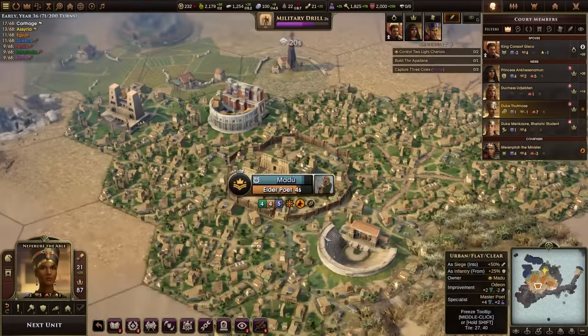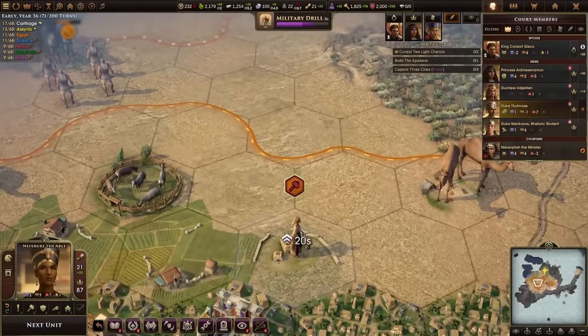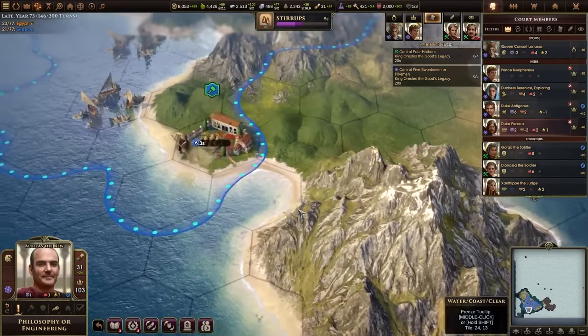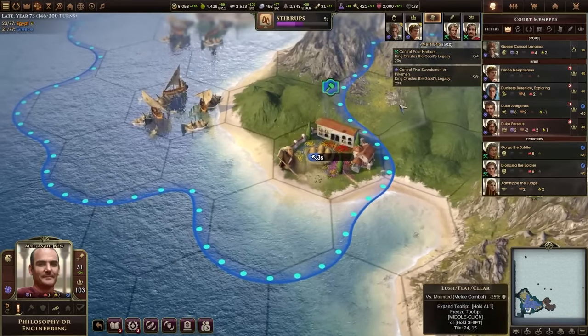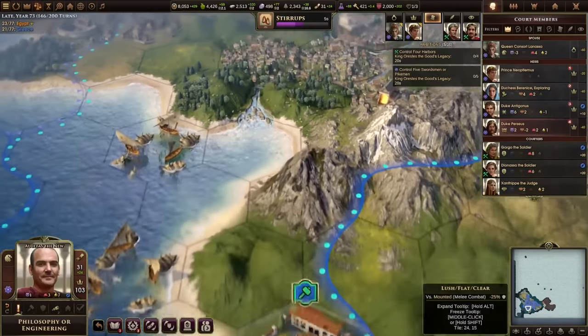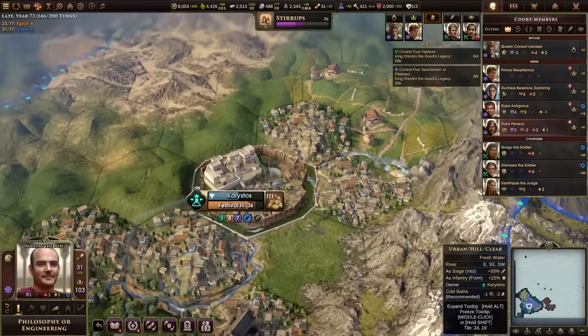While the menus may get overly busy, the map looks excellent and presents a lot of useful information at a glance. It might not be quite as high-def as Civ VI or the upcoming Humankind, but the units and buildings are a bit less exaggerated and stylized, so I feel more like I'm looking at a real place and not a game board, and that's a pretty big deal for me.